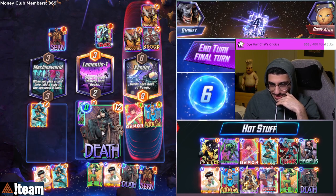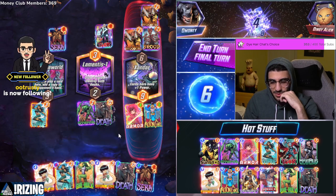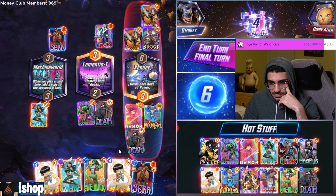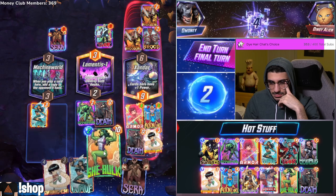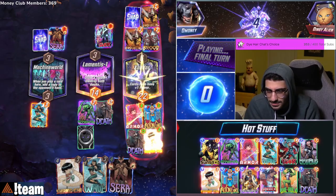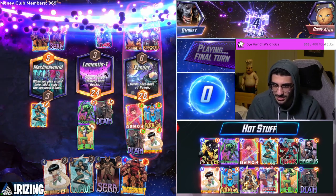I do want my stuff to be protected though. He can play two cards. Silver Surfer is not even that much power. It's gonna be plus nine over here — I can beat that. Maybe I committed too much mid... or nah. I just dropped Shang-Chi just to drop something there — that was so weak. What are you trying to do?